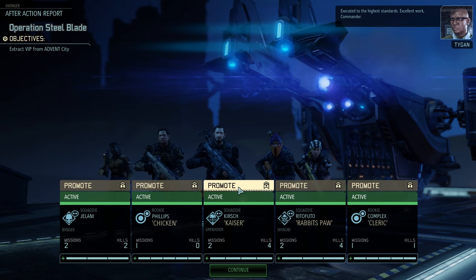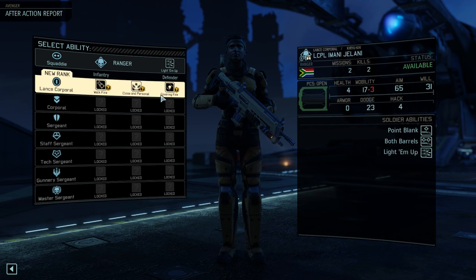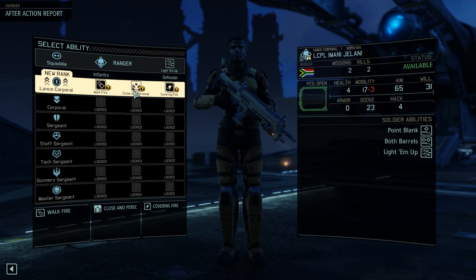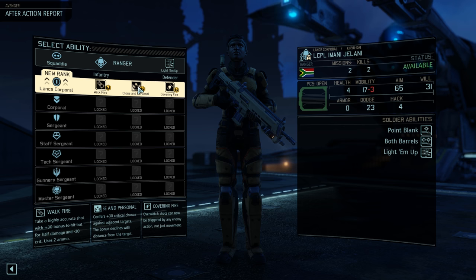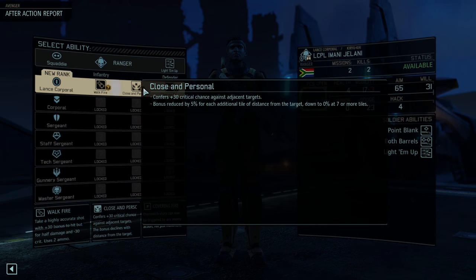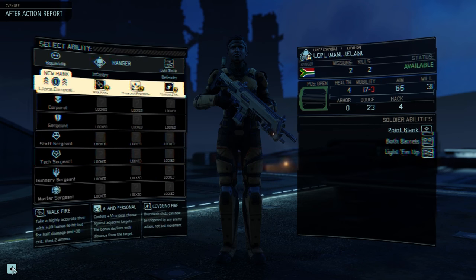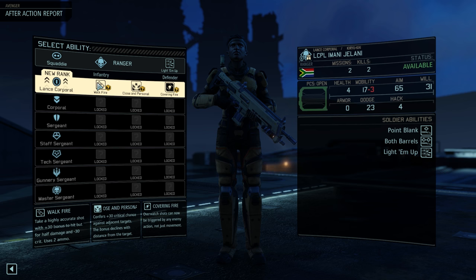Executed to the highest end. Excellent work, Commander. New promotions. Infantry perks have been reworked, so this is gonna be a whole learning experience. He's got Close and Personal, which confers 30 crit damage — bonus declines with distance, reduced by 5% for each additional tile, down to 0% at seven or more tiles. Basically, the closer you get the more crit chance. Fair enough. I just feel like with a ranger it's kind of hard to do that.